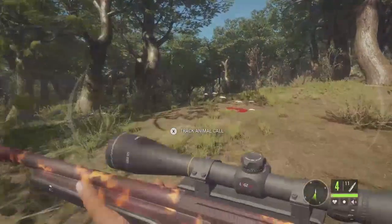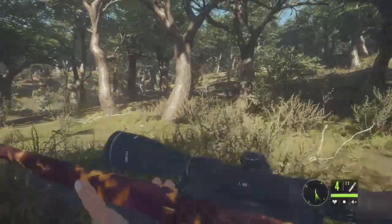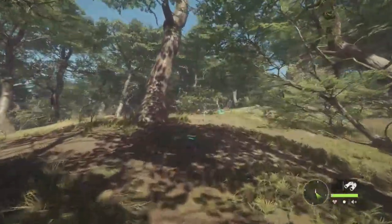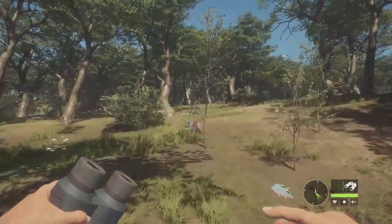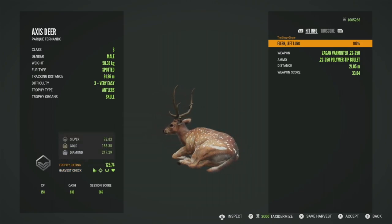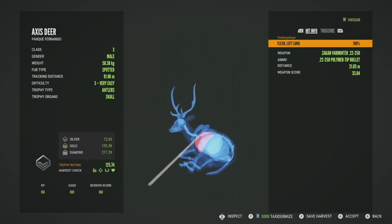We'll go ahead and take him — you can see the blood right there. There's another one just right beside her, but here's the blood trail. I don't imagine he's going to get very far; it was probably double lung being that close. He's at 50 to 75, going right up there, and there he is. He will be just a silver at 125.74 — gold is 155.38, so he was nowhere close. We got him in the left lung, caught the front of it at 21 meters.